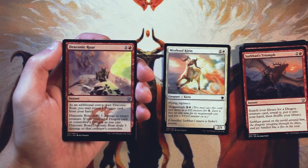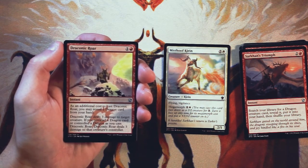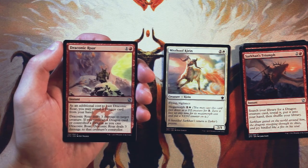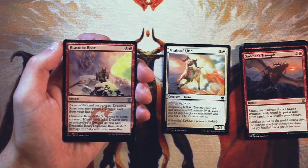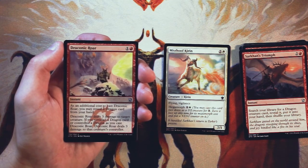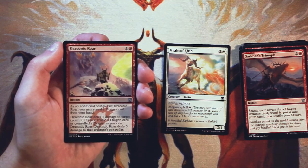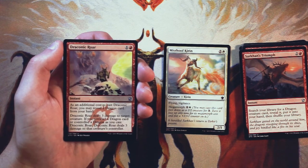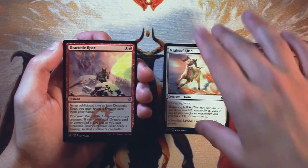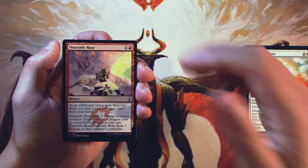Draconic Roar is an instant for one and a red. As an additional cost, you can reveal a dragon card from your hand. It deals three damage to target creature, and if you revealed a dragon card or control a dragon as you cast it, it deals three damage to that creature's controller as well. This is just really, really efficient removal. Not only is it three damage at instant speed, but potentially three damage to the controller as well, all for the same cost. Obviously it gets better with dragons, but you don't actually need them to make this good — it's just really efficient regardless. So honestly, I think this is the pick.